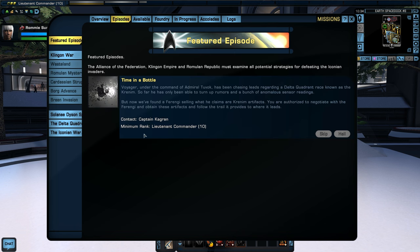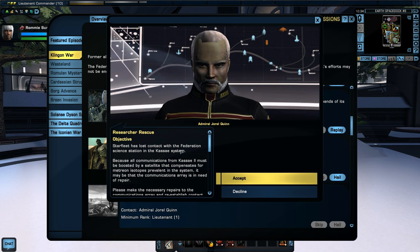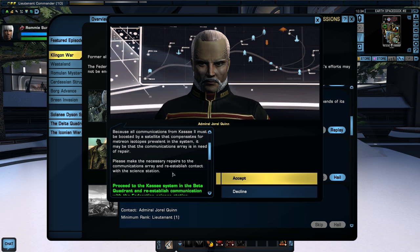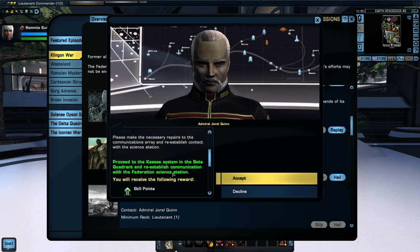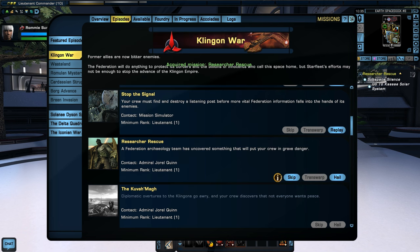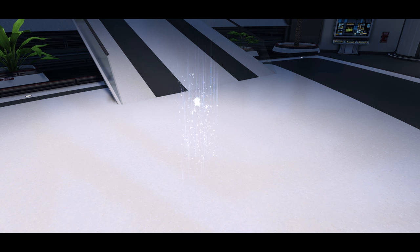That next mission is Researcher Rescue. Starfleet has lost contact with the Federation science station in the Kasei system because all communications must be boosted by a satellite that compensates for metreon isotopes prevalent in the system. The communications array may be in need of repair. We need to make the necessary repairs and reestablish contact with the station, and we'll get an improved phaser beam array as a reward. Very Starfleet of us — beam up!